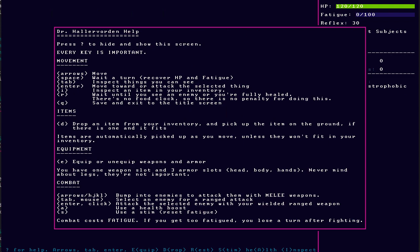This is the help screen. I'm not going to read it to you. I know what all this stuff does, but basically there's melee combat, there's ranged combat, there's equipment, there's a fatigue mechanic. When you get too tired, you lose a turn. Pretty simple.